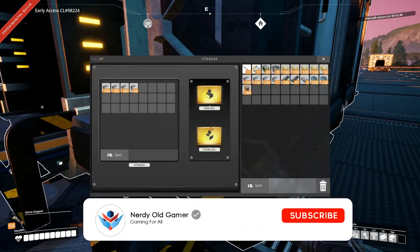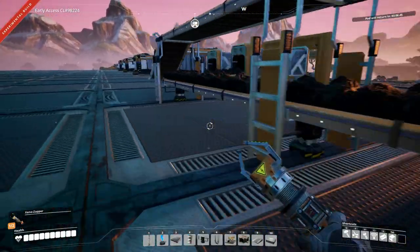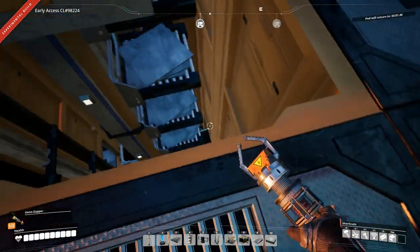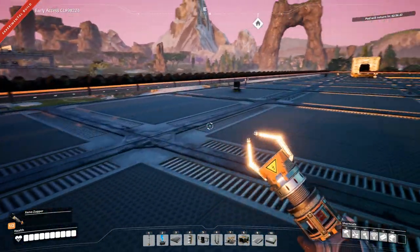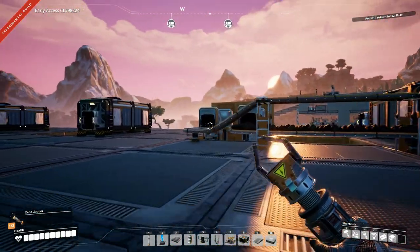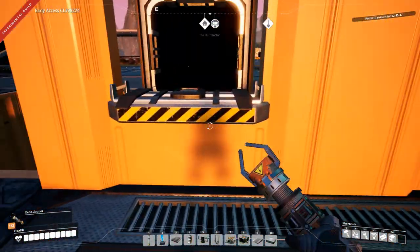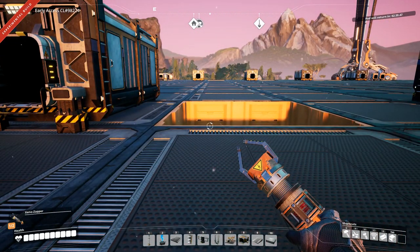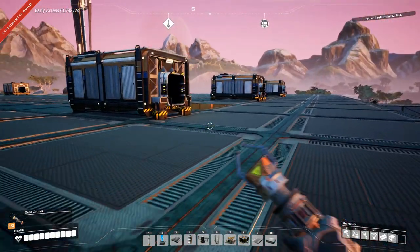Here we have the iron plate production coming in down here. We'll have containers going all the way down here and around and back. We'll probably need two or three iron plate pickup stations - I'm not sure yet, we'll figure it out. The tractor feeding the iron plates picks up from the iron plate production line, comes down here, goes over that bridge I just showed you, unloads, and goes back up to pick up again. It took a while to set up, but it works.